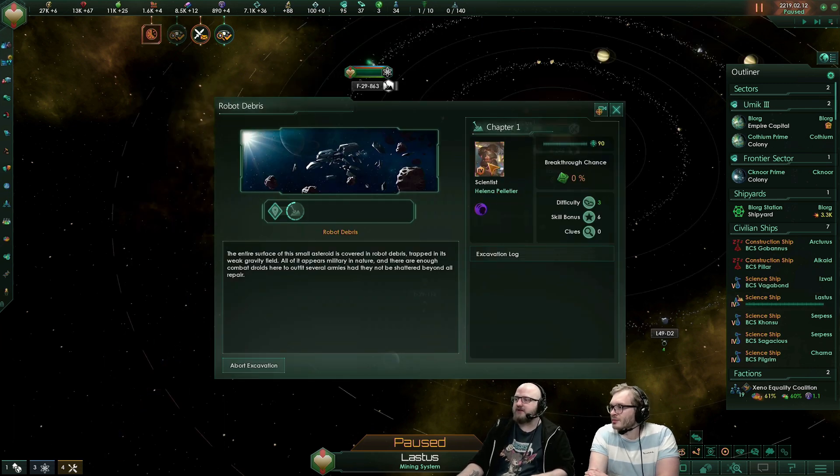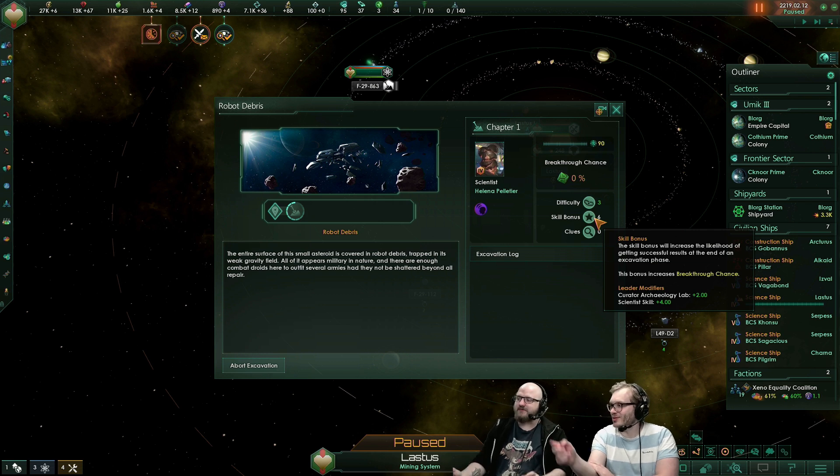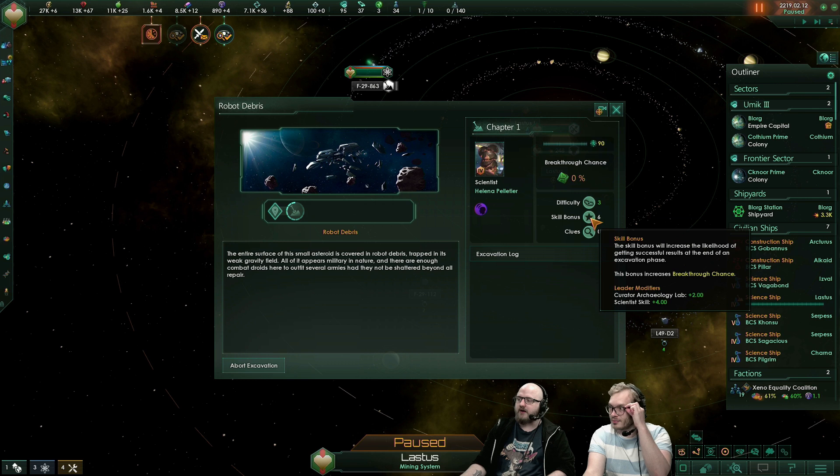Helena will be in charge of this archaeology site. She is level four, which gives her a skill bonus of six — because we also cheated with all the technologies. You have the plus two from the archaeology lab. The curator archaeology lab, which comes from tech research, gives us a plus two skill bonus to archaeology. The skill four comes from the skill of the scientist.